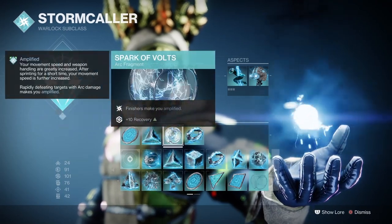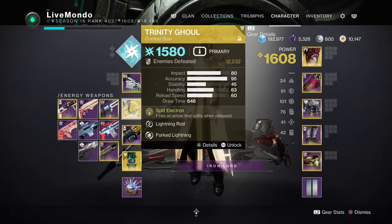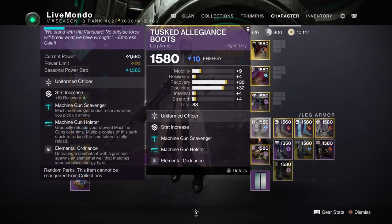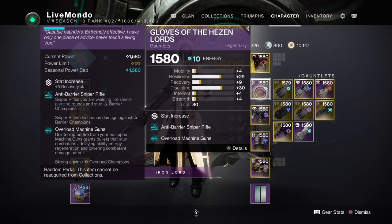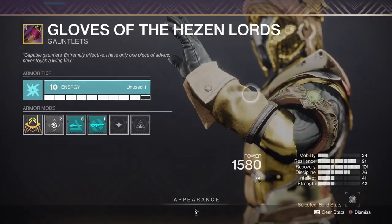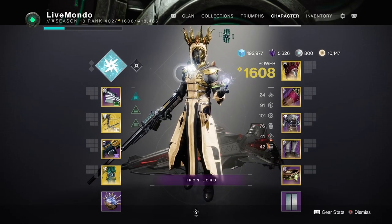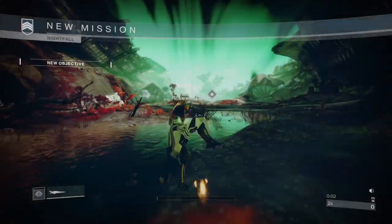In my primary slot I'm using Trinity Ghoul, and in my energy slot for ad clear I'm using The Swarm - the adept version. You can go with really any arc machine gun. I've got overload machine gun on for that. I'm using Bad Amplitude and Surge Detonators on my class item. The exotic I'm using is the Crown of Tempest - jolted enemies increase ability regeneration. Surge Detonators make arc grenades stun overloads, and Bad Amplitude means hitting a champion with an arc ability jolts them.